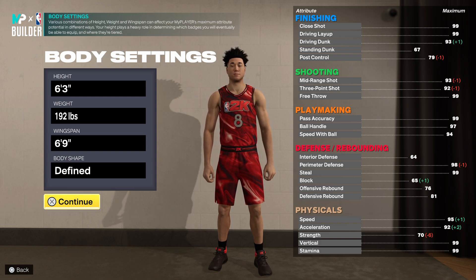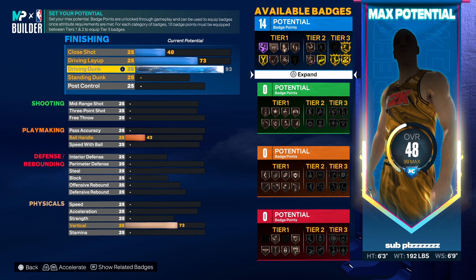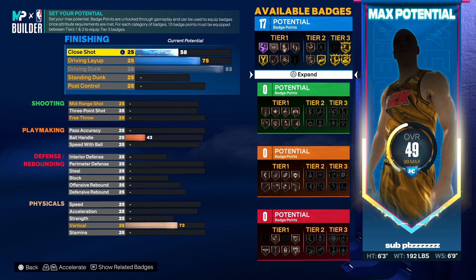Gold limitless range and elite contact dunks — sounds pretty crazy. For finishing, you're going to want to go with a 93 driving dunk. This will not only give you gold posterizer and gold limitless takeoff, but it will also give you the pro and elite contact dunk package. Which means once you get your finishing badges, you're going to be catching contact dunks left, right, and center. Then to get a few more badges, go with a 75 driving layup and chuck the close shot up to a 58. You're going to be able to get 17 total finishing badges.